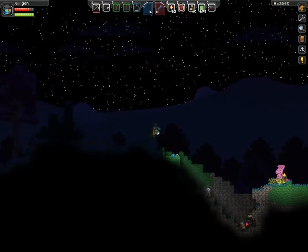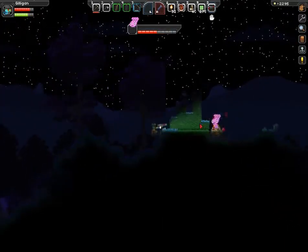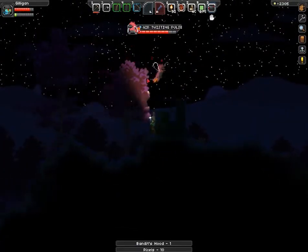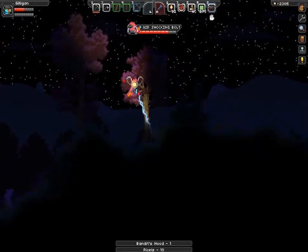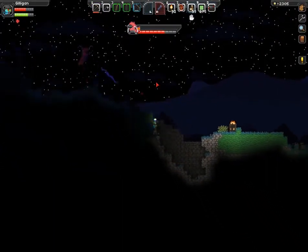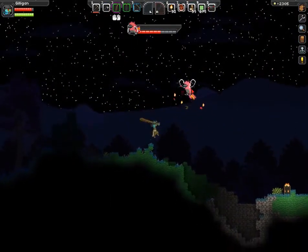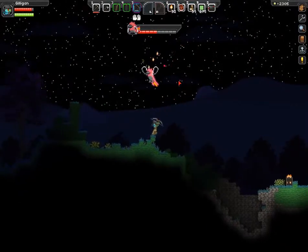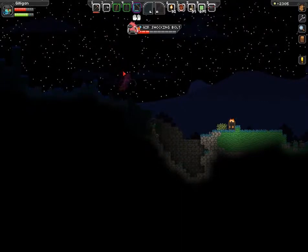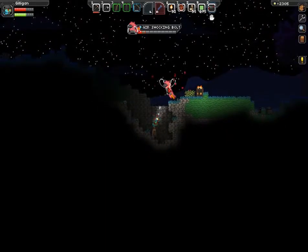I found some more bandits. This one's got a hammer. Thanks for dealing with him. That's another legendary — did we already fight one of these on this planet? Legendaries drop special, unique, and interesting weapons — generally, though not always — regardless of what you kill them with. So I can kill it with this hunting bow and it will still drop a weapon rather than meat or leather like anything else.